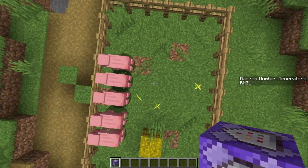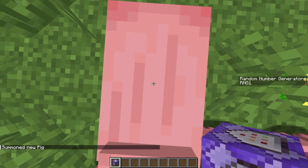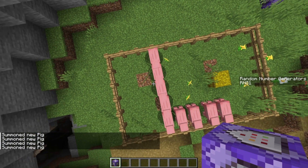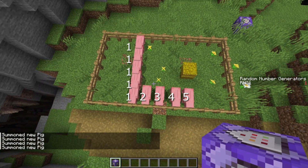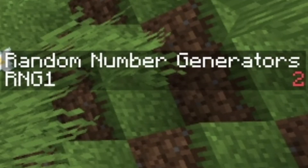But maybe you want some numbers to appear more often than others. To do this, simply summon more pids with the same numbers as other pids. For example, now I have 5 ones and one each of 2, 3, 4, and 5, and you can see on the right side that 1 is a lot more common.